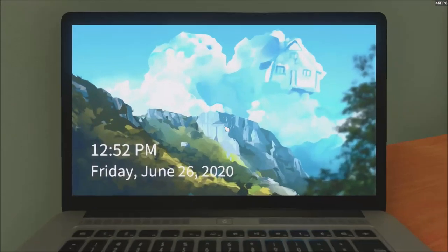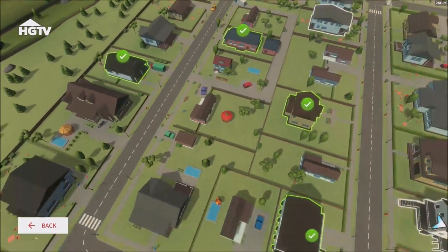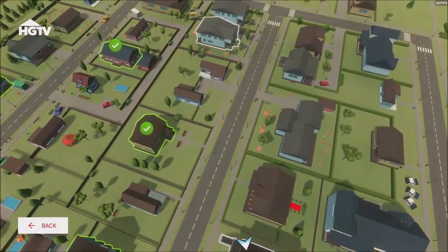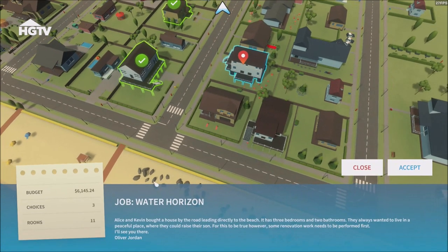We're going to continue working on the city. We've got two different houses to choose from — either this one or this one. I did say I wanted to do this one, so we're going with Water Horizon. Alice and Kevin bought a house by the road leading directly to the beach. It has three bedrooms and two bathrooms. They always wanted to live in a peaceful place where they could raise their son, but some renovation work needs to be performed first.